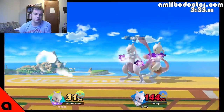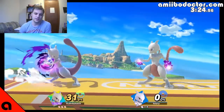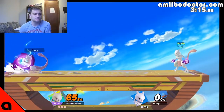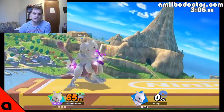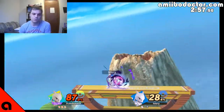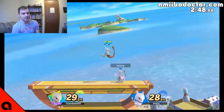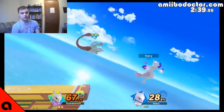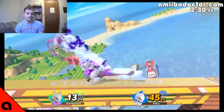Well, at least now we know. Up throw is an okay KO move, but I would still rather have down throw follow-ups. He's following up throw with forward air and back throw — anything except for down throw. He's used every throw except for down throw. Down throw is not a possibility, and it doesn't look like Shadow Ball is either.